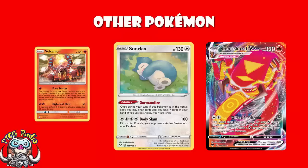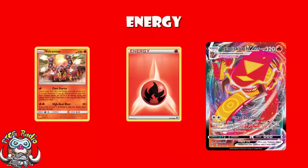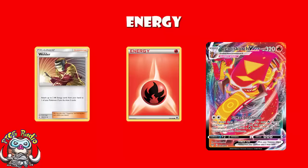In terms of energy, obviously we're playing a bunch of fire energy — that's kind of important with Welder and all of that. But we're also playing four copies of Heat Fire Energy, because this deck goes aggressively into making sure you're not getting KO'd. Each one gives you an extra 20 HP.